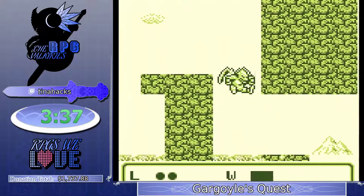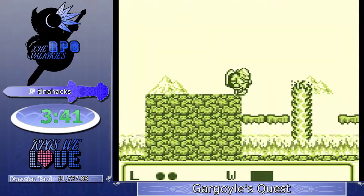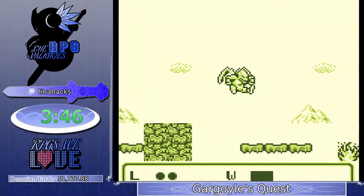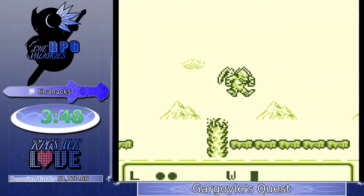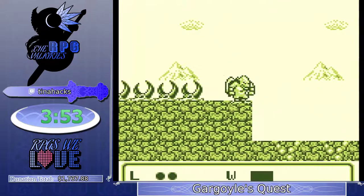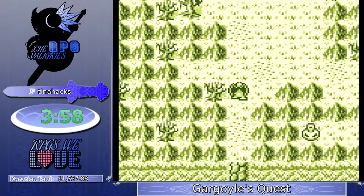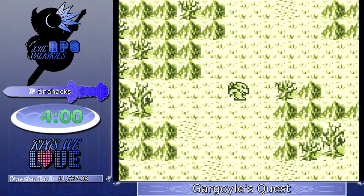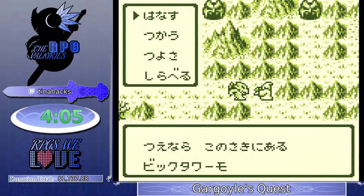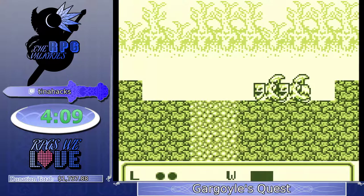Getting all the way to the bridge with only one encounter — that's actually pretty good. This level is pretty straightforward. You have to be pretty careful; the fire spikes deal two damage, the ground definitely does two damage, so there's basically nothing you can touch in this whole stage. Pretty good RNG so far, making it all the way to the next forced encounter.